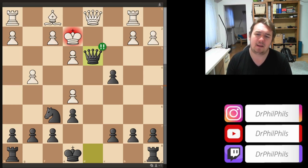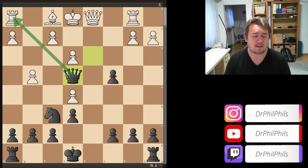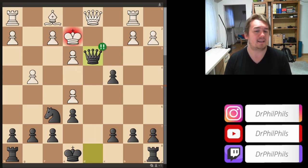I played queen d3 — a very poisonous move. He basically has to go queen to a8; there are no real alternatives. If you go back, then there is queen e4 as well, taking the rook — the knight comes in, the rook comes on a long castle diagonal. It's minus 6; this is a complete disaster position. So I realized that after queen d3, he had to take with the queen.